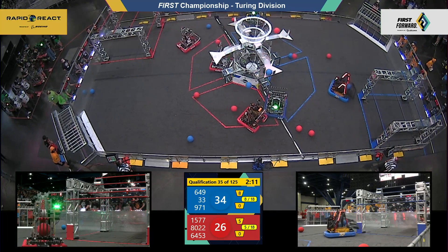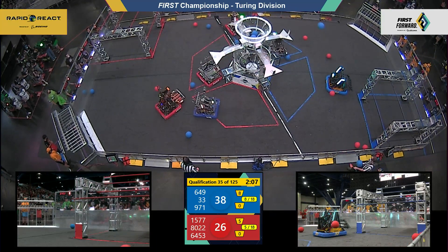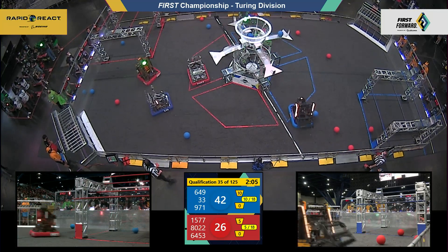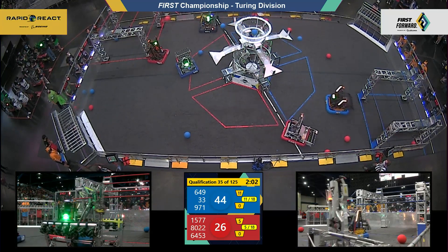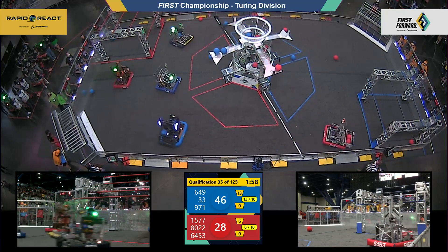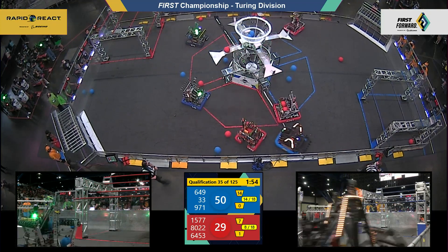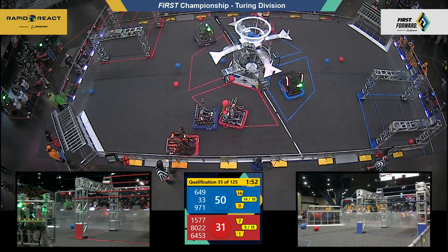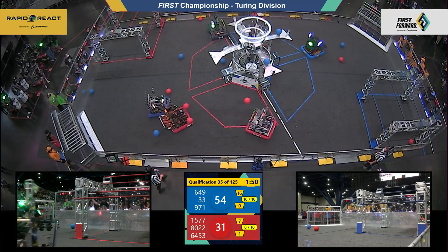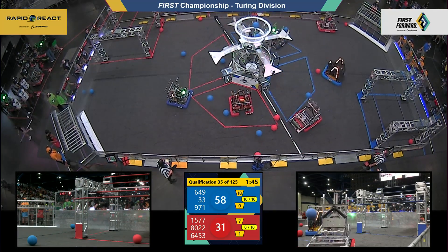The Blue Alliance needs 10 more, and the Red Alliance 13 more to get that ranking point. Now the points are worth two per cargo in the upper hub, and one per cargo in the lower hub. 1577 Steampunk from Israel shooting from the safe spot in front of their hangar where those red marks are, or they can be off on the side, because you can see they are attracting the attention of 649, the M-set fish from Saratoga, California.